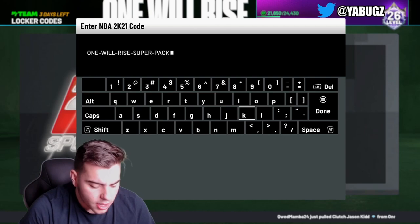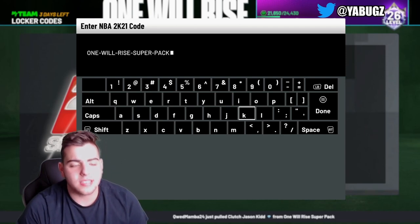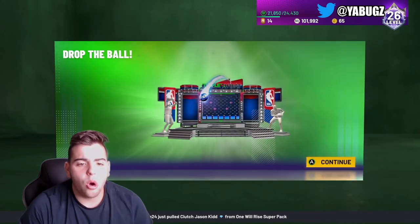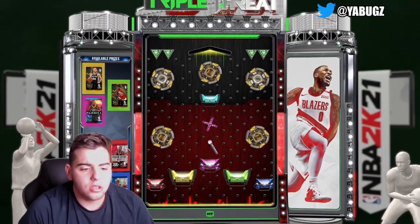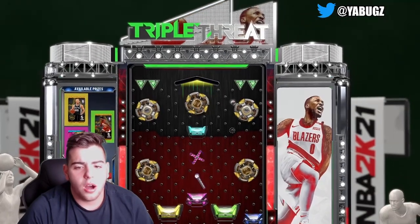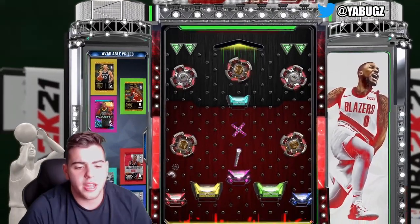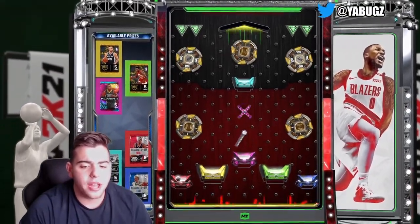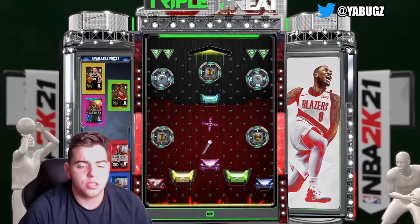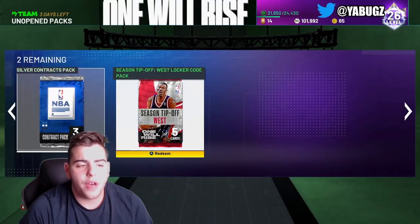Here it is — it's 1-Will-Rise-Super-Pack. That is the locker code. This contains some OP packs. It looks like we're most likely to go for either the Flash or the Dominique Wilkins one. Maybe we get some extra tokens as well. I would definitely like the Flash one. It looks like we're going to get the Akeem one. I feel like those are kind of rigged. But yo, we got a free pack. If we do pull a little Akeem, that is a fat, fat W.